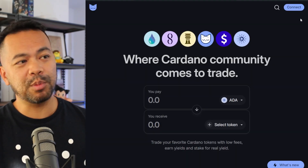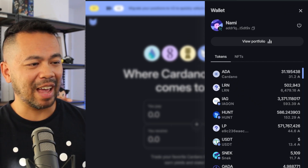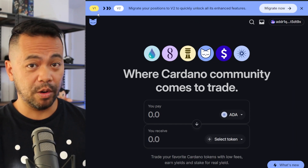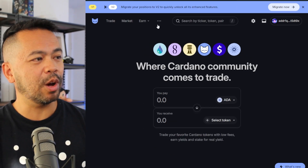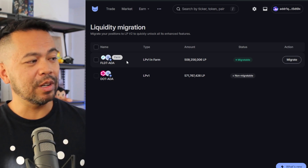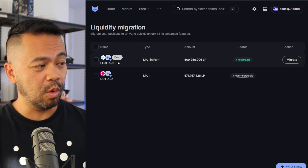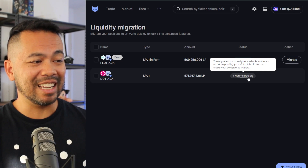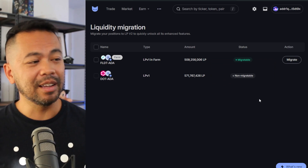The first thing you need to do is connect your wallet. I'm using my test Nami wallet here. If you have any V1 liquidity, the platform will prompt you to start migrating. You can also access migration from the top navigation menu by hovering over the ellipses and clicking on migration. On this screen I can see two liquidity pools: Fluid Tokens/ADA, which is staked and farming rewards, and a DOT/ADA pool which is in V1 but not staked.